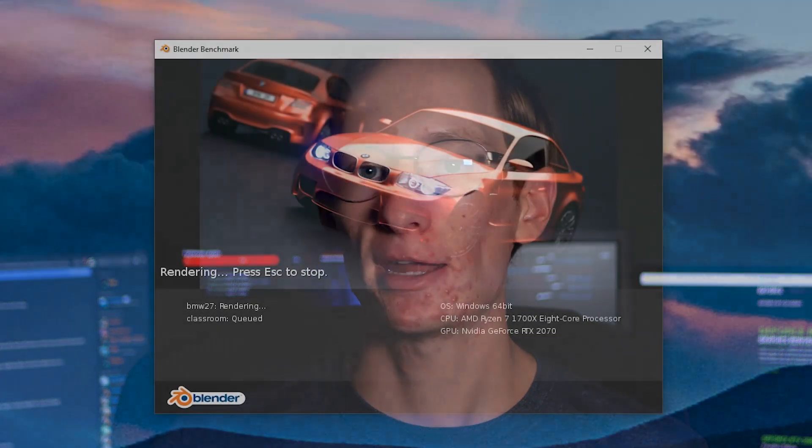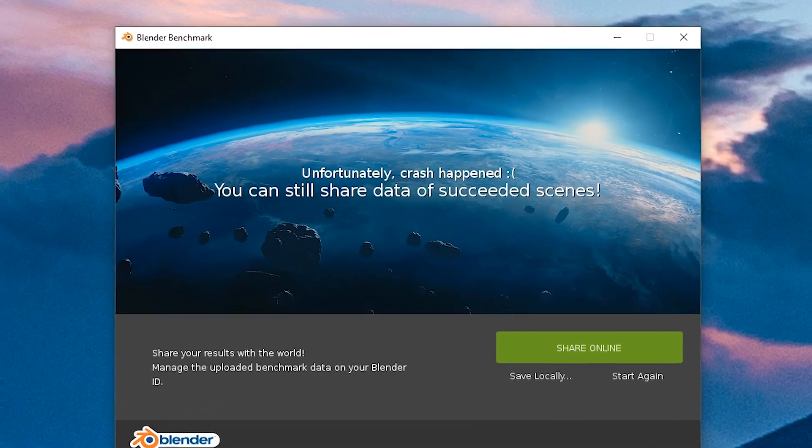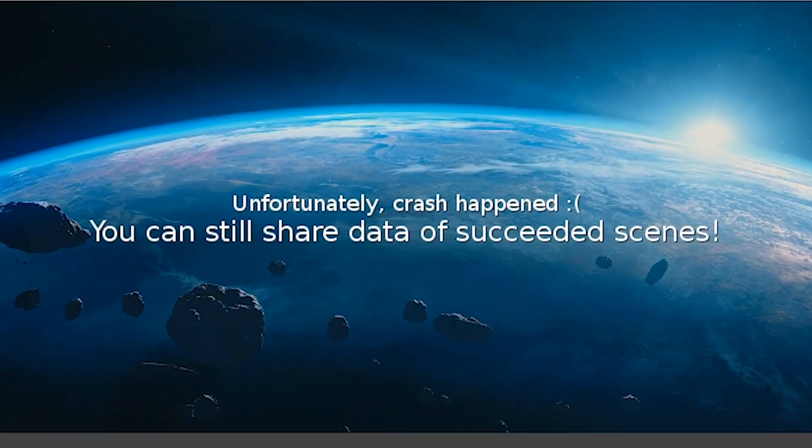On to Blender — another 3D rendering benchmark. The GTX 960 scored in at 21 minutes and 37 seconds. Not that that matters though, because the RTX card didn't even complete the benchmark. The reason is that Blender doesn't yet support the version of CUDA on the newer RTX cards, CUDA being the programming interface used to control the cards. So that's a DNF for the RTX card.